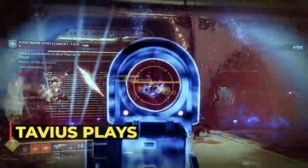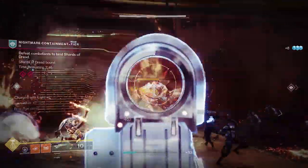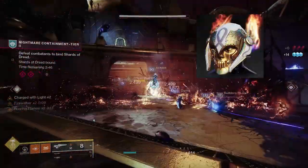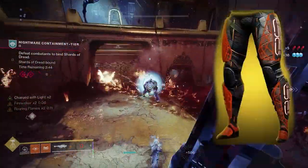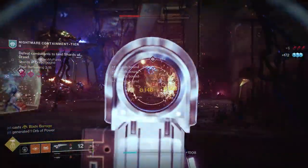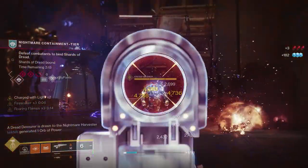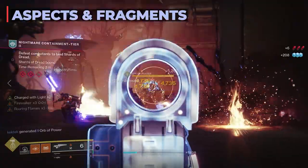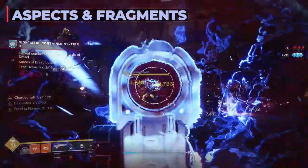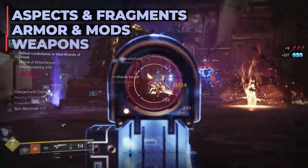What's up everyone, Tavius here, and today we have to talk about the Path of the Burning Steps. It seems everyone is loving the new Loreley Splendor and their invincible builds, but I believe Path of the Burning Steps deserves a little love with Solar 3.0. Today we're breaking down an effective way of using the exotic, starting with the subclass breakdown, then armor and mods, and last some weapon recommendations.